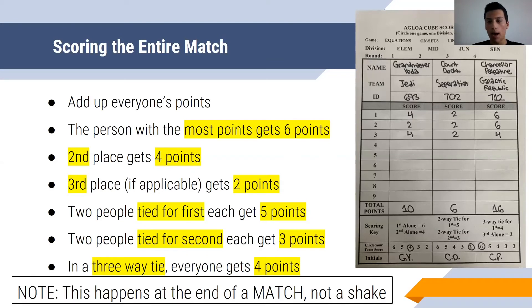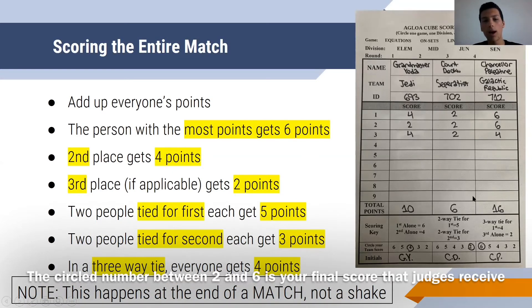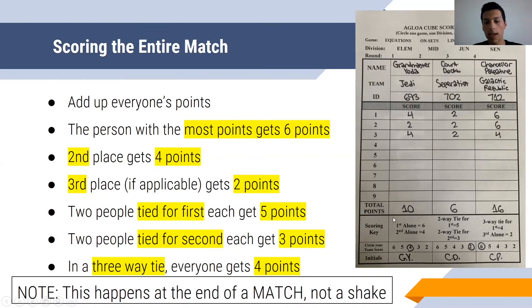So after the game is over, what happens? What if you've played a certain number of shakes and given people some points — what do you do at the end? First, you're going to add up everybody's points. In this example, they played three shakes. Total points are 10, 6, and 16. The person with the most points gets six team or total points — these are the match points, different from the shake points. So the person who got first place gets six, second place gets four points, and third place gets two.